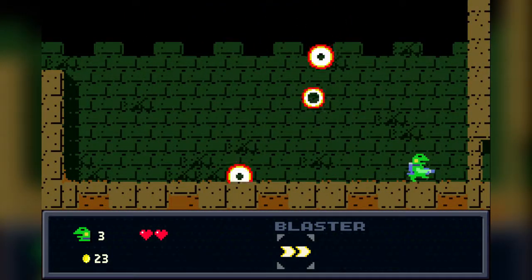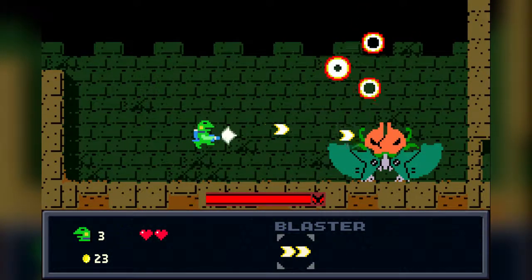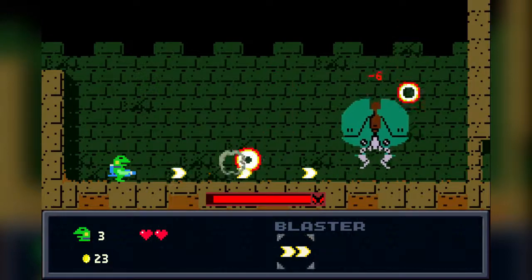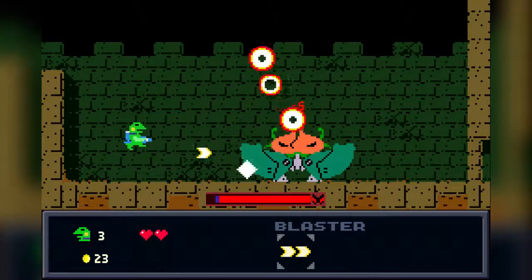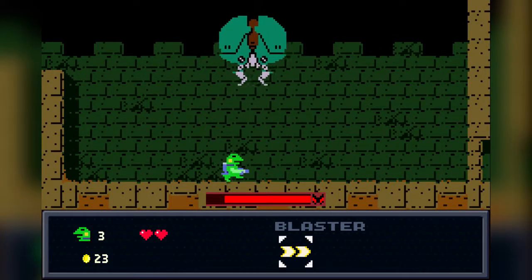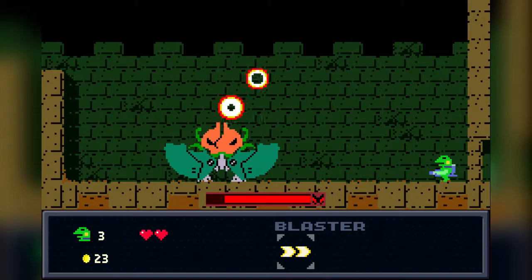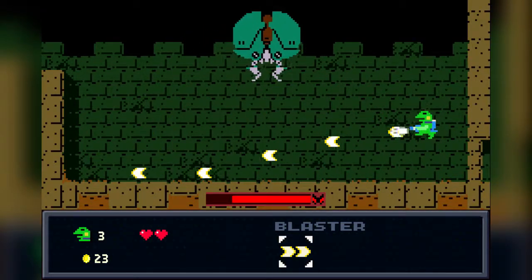Oh god, how am I gonna do this with just two hearts of health? You're a giant plant creature — you're terrifying. If I can just destroy these things instantly, then this might actually not be that big of an issue. Only problem is that these things bounce all over the place.